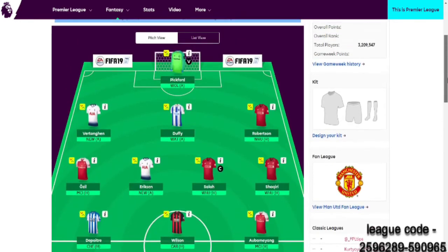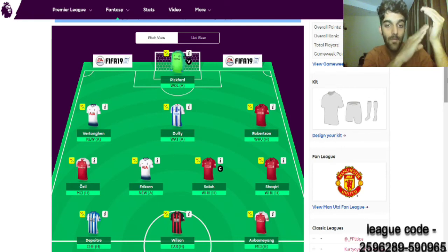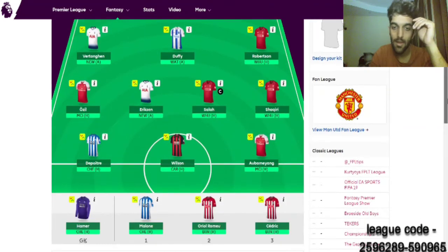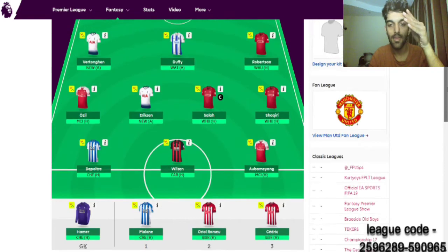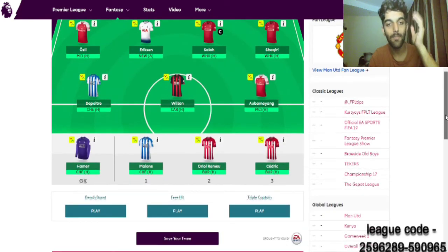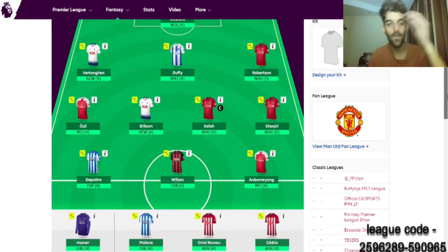For defenders, you can choose two defenders from 5 to 6 million and put the rest at 4 to 4.5 million — just one at 4 million, like Malone, and the rest at 4.5 million. And for keepers, I want to go really big — just choose a keeper at 4.5 and another at 5 million.